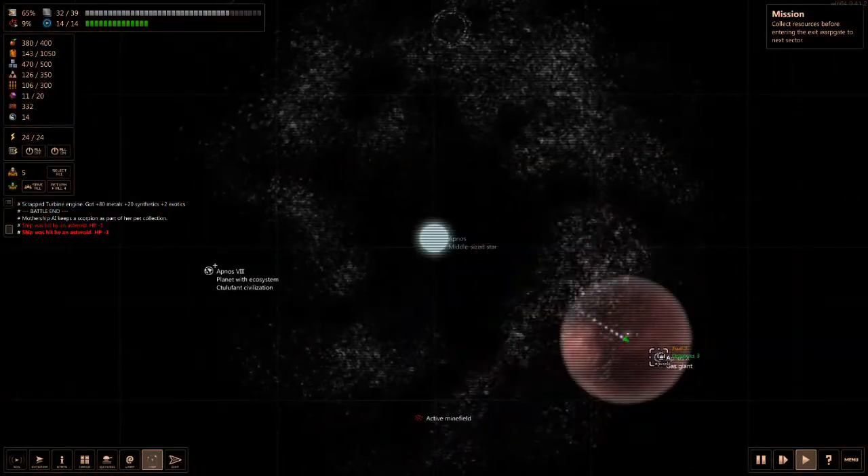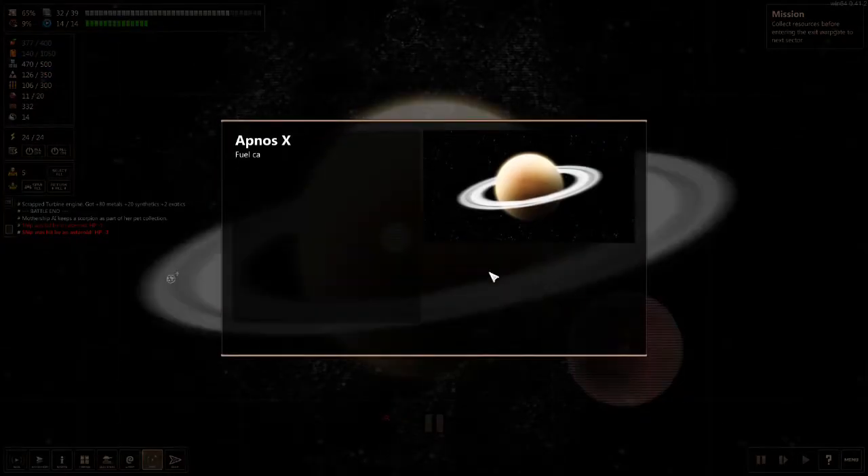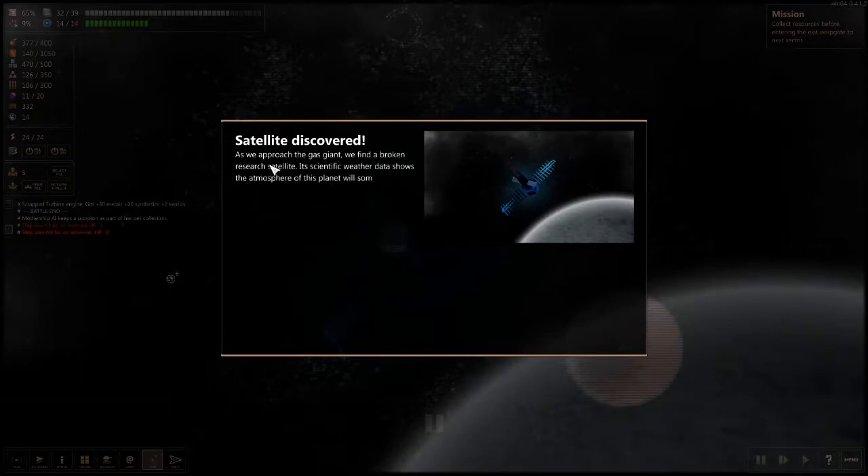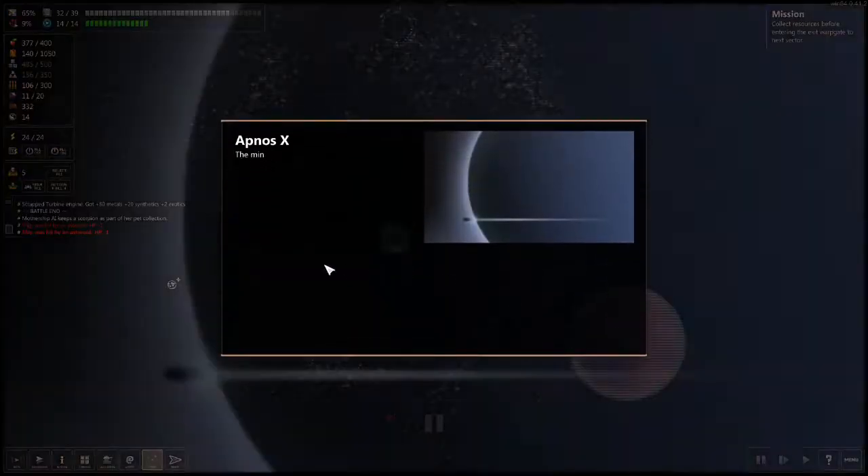We're going to go to this gas giant and get something out of it — we can harvest fuel from it. We discovered a satellite around it. The satellite has some metal and synthetics. We approached the gas giant and found a broken satellite. Now we're harvesting gas — we get some fuel. Excellent, now we can get out of this horrible system.